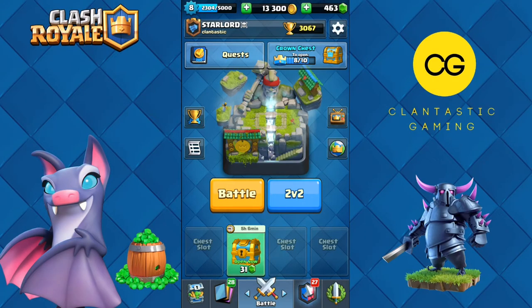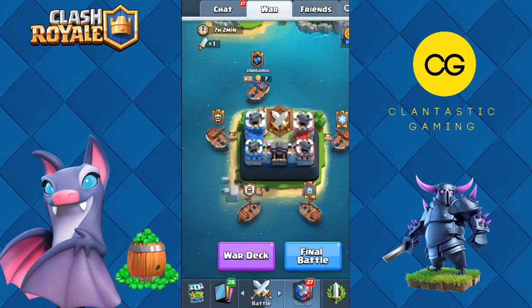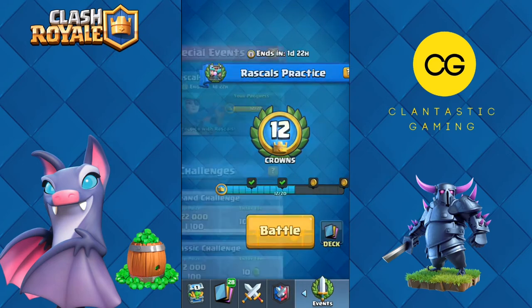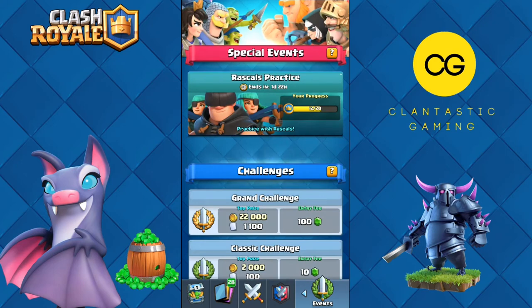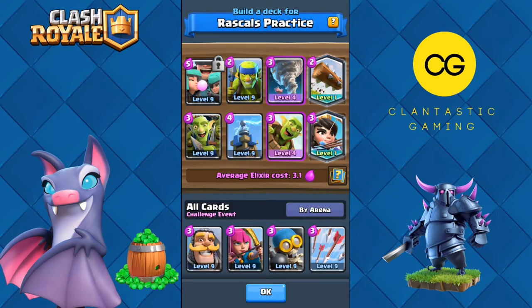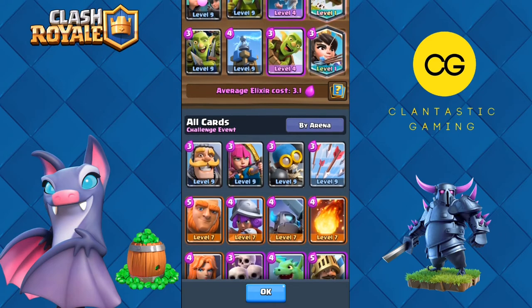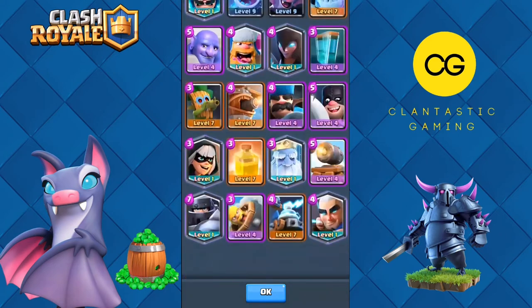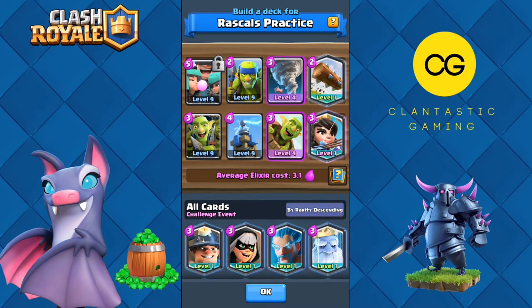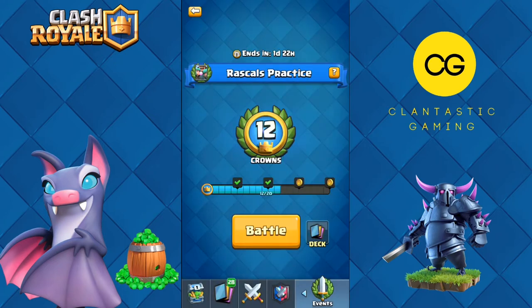Hey guys, welcome back to a brand new episode of Clash Royale. Today we're hopping into the Rascal's Practice Challenge, which started at about 12:30 yesterday. To win this challenge we have to collect 20 crowns — I've already collected 12 so far using this Rascals bait deck. Rascals is locked, so you can't swap it out. The bait cards include Goblin Barrel, Goblin Gang, Princess, and Spear Goblins.